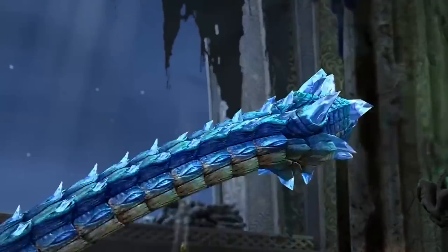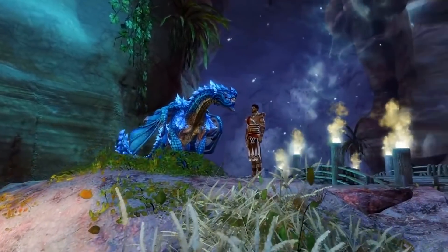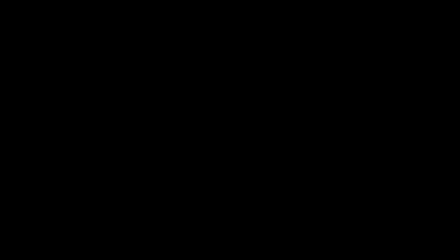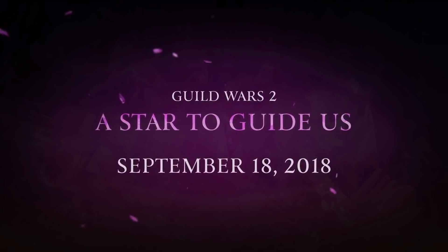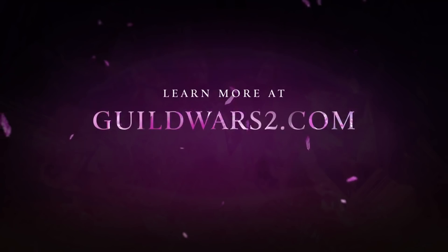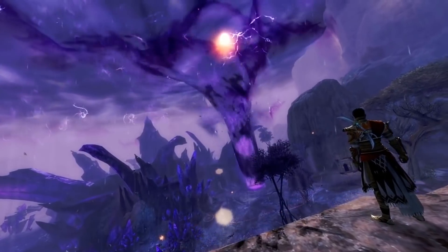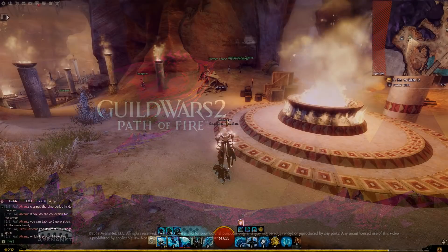Let's begin with the basics. Episode 4 — if you haven't watched any of my coverage, I livestreamed the entire playthrough for the story, spoiler alert, in addition to a story review and a map playthrough. Episode 4, A Star to Guide Us, continues where we last left off in Episode 3. The main story continues with your band of characters, we've got a new map — the Jahai Bluffs — new activities, and a shiny new meta collection: the Requiem armor skin collection.